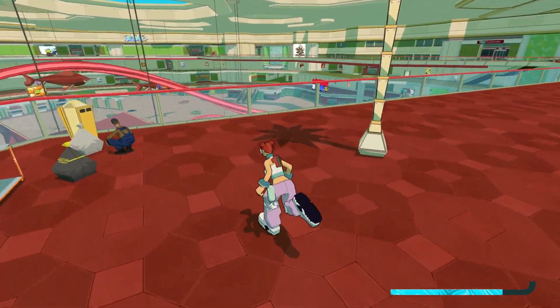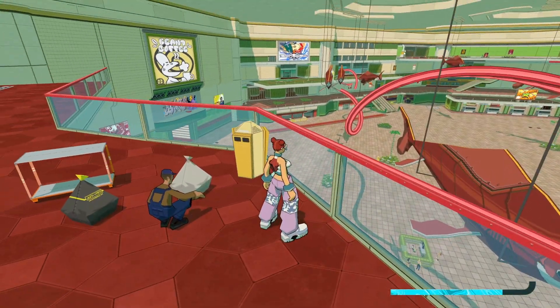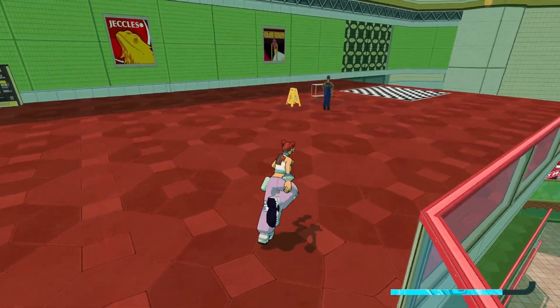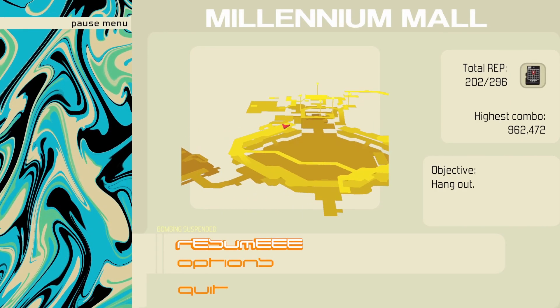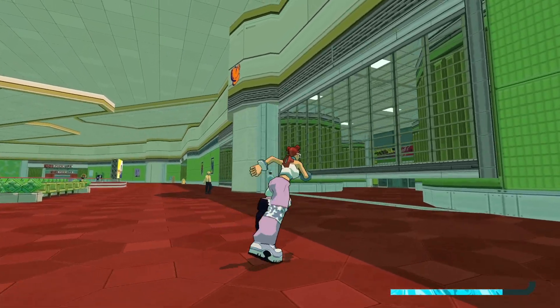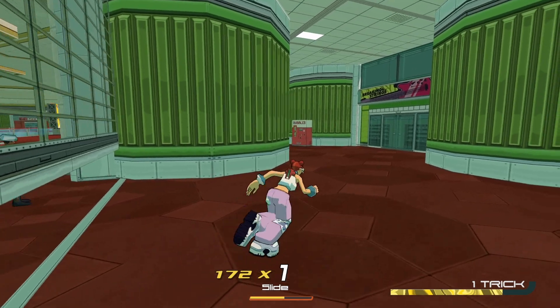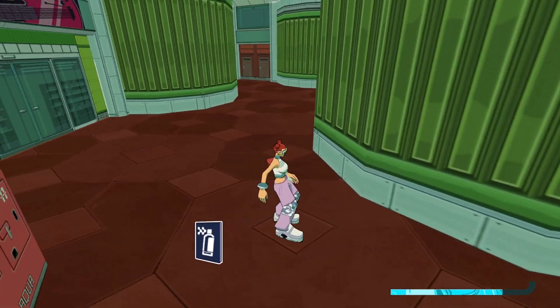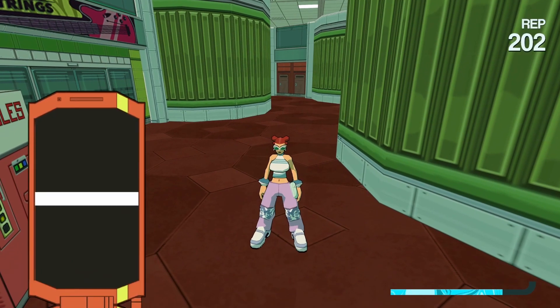At the very top of the Millennium Mall, you're going to be up on the very top floor by the fishes near the dance pad — the cypher, if you will. You can see where I'm at on the map. There's a little gate here that you can slide under, and if you smack that vending machine, you'll get a graffiti spray. This one is Thick Candy.